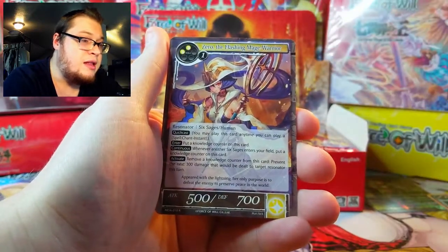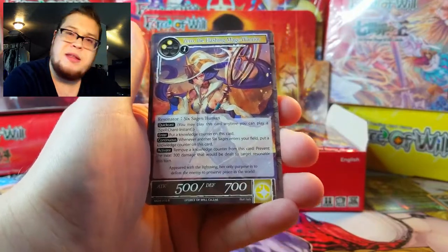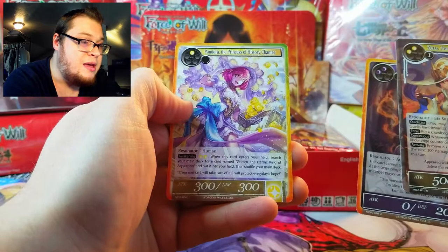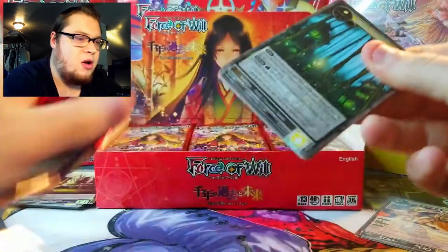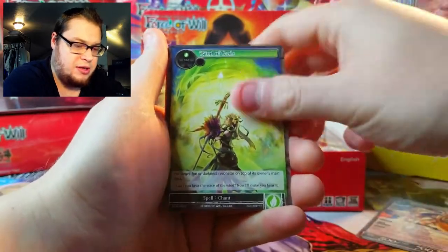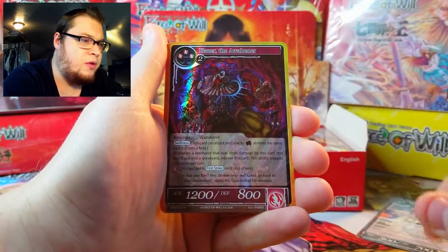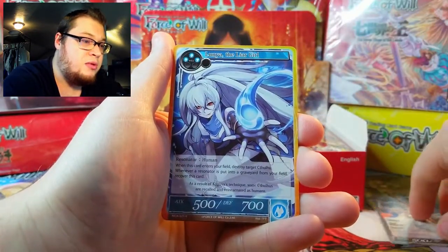We got Keeper of the Magic Stones — a very nice looking foil. Then we got Zero the Flashing Mage Warrior. I forgot about Zero — she's one I want to add to the collection, want to get her in a full art stamped if we can. Pandora Princess of History — cool. Zero is one of my favorite characters so far in Force of Will.